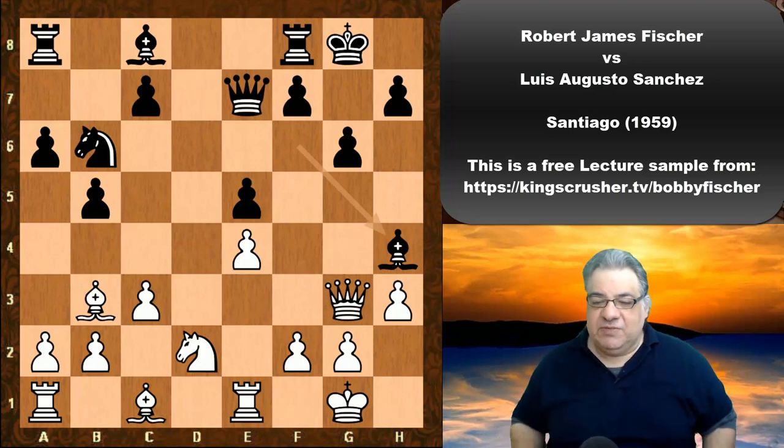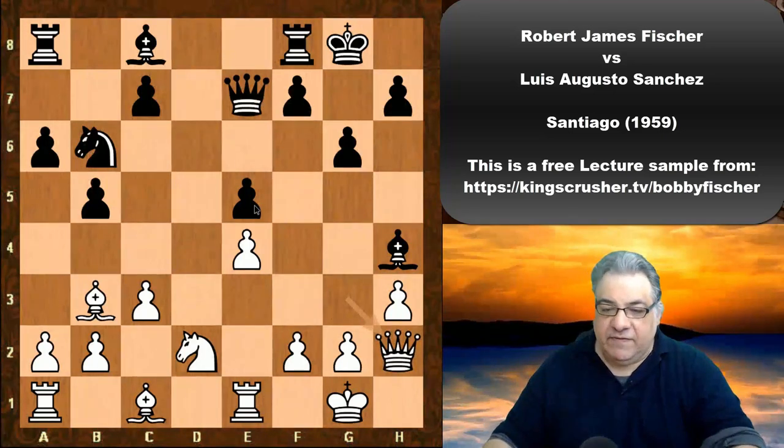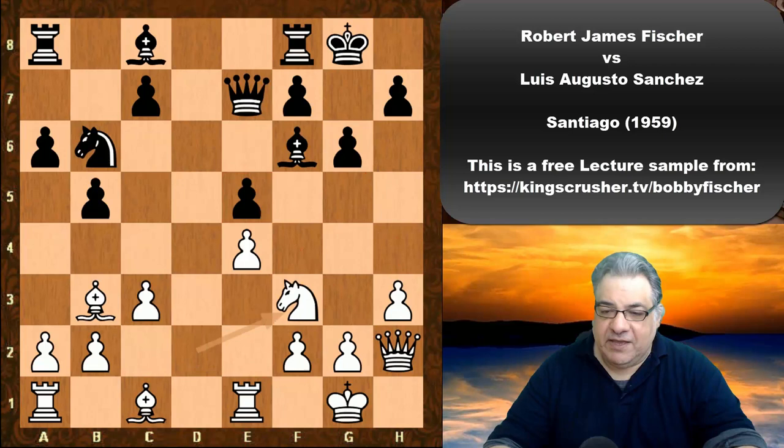After Bh4, the Queen goes to a very strange place — h2 — keeping an eye on e5. There are perks to this because there's going to be more pressure on e5 building up, and the Queen can also potentially support h4-h5, which might mean a softening and trying to get a key square like f5 later on. Very interesting move Qh2. We see the bishop dropping back, Nf3, Be6, Bc2.